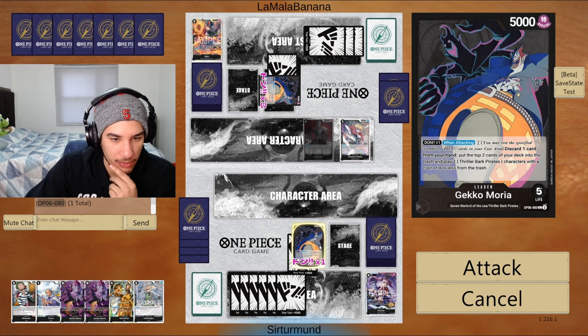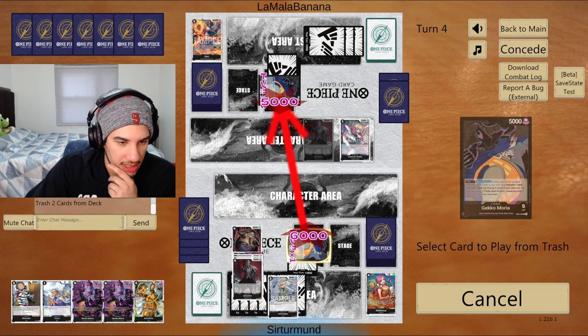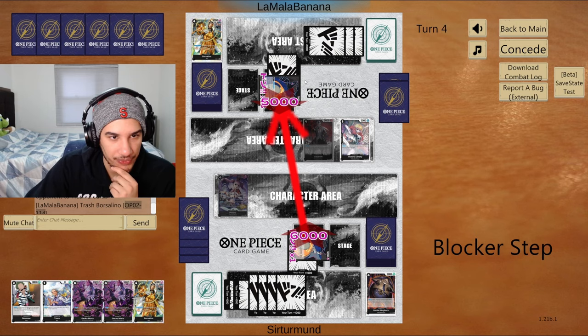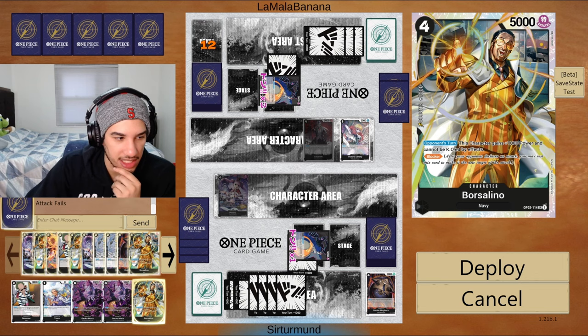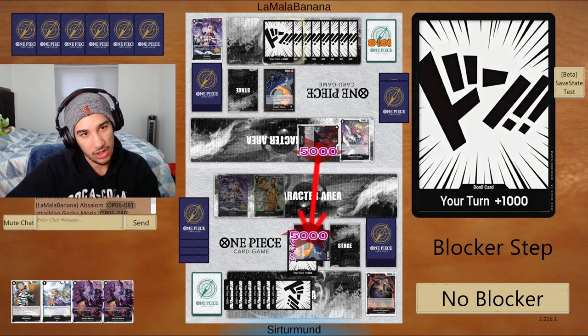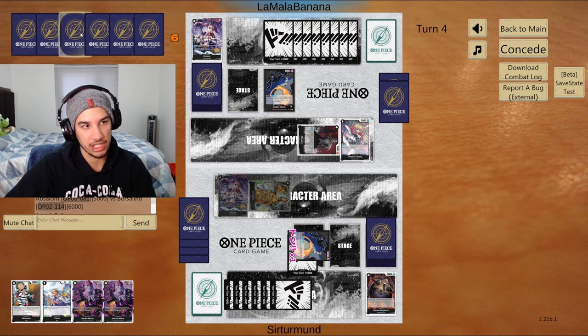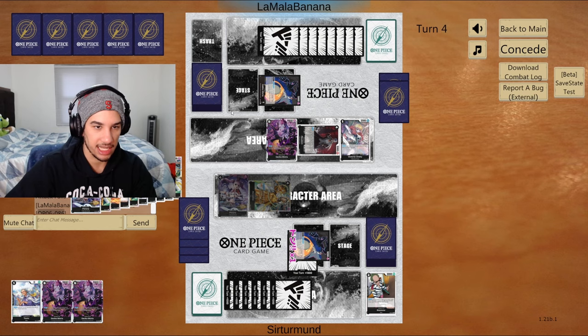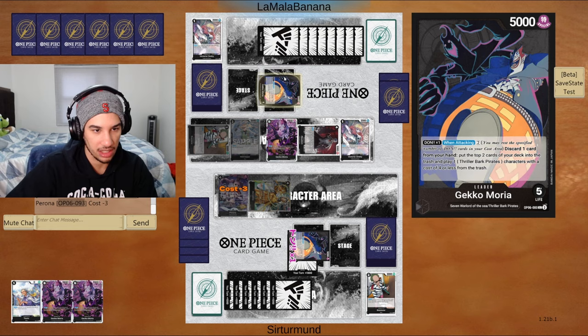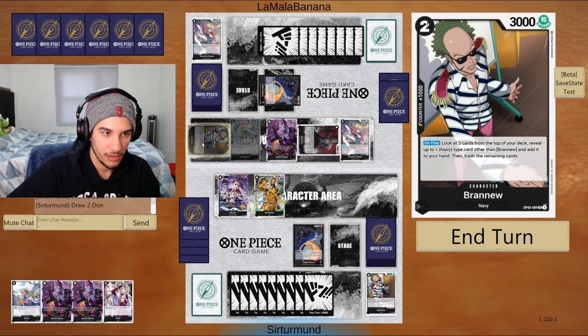I think I like the Perona one more time. We'll trash this Helmepo, setting ourselves up for Gekko Moria to come down next turn with the Helmepo in the field. We'll have exactly four cards. Opponent trashed the Borsalino and gave me the Perona. So we'll play Brand New. We can also just block — say the opponent is going to play their Gekko Moria right here. We give them a 1k because they probably want to play Perona or something, so now they cannot play Perona.